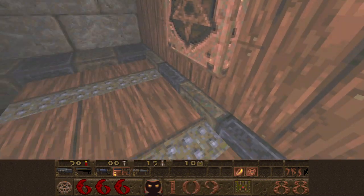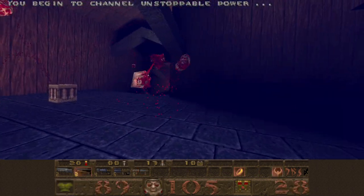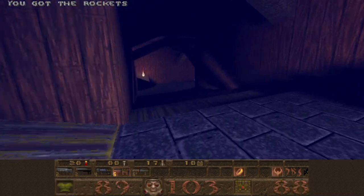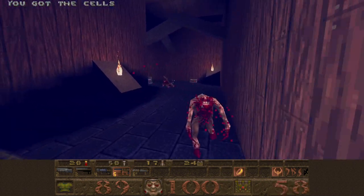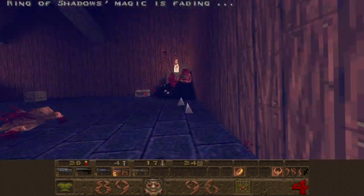Let's go into here, push this button, go down into this area. We'll kill the spawn with the grenades, grab the Quad Damage and go to the right side so we can kill all the fiends. Sometimes the fiends are on the left side, sometimes they're on the right.